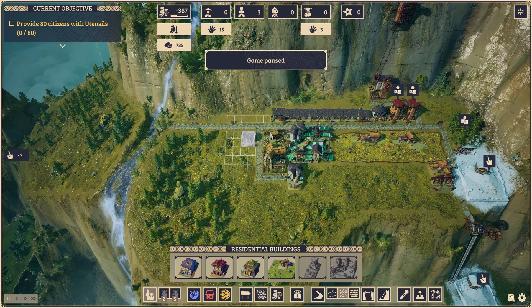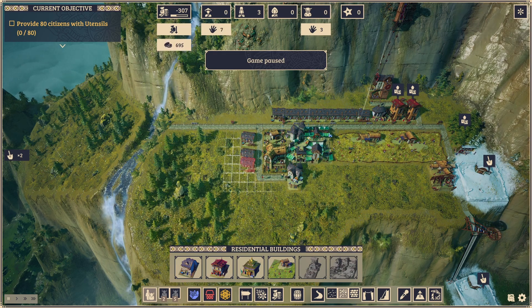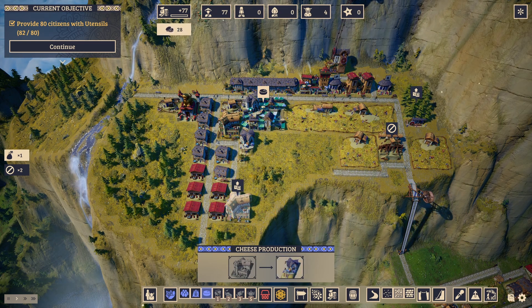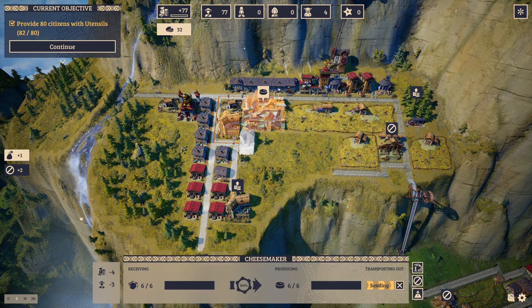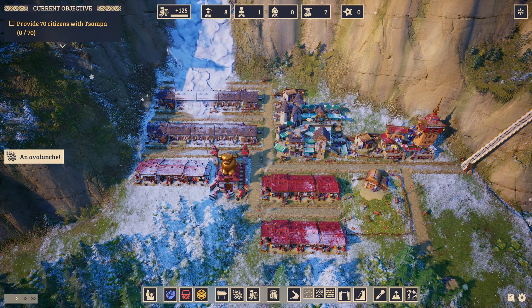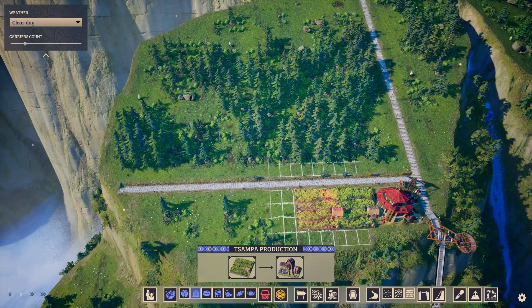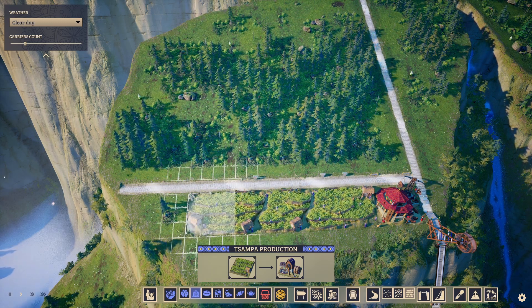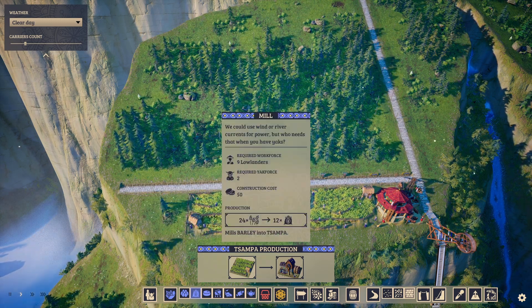Overview. Laysara Summit Kingdom is a beautiful city building game based in the mountainous region, where the challenge is to balance your resources, trade, and expand whilst dealing with a lack of space and frequent avalanches. Creating integrated production chains and distribution networks are the key to building a successful settlement, and ultimately conquering the mountain.